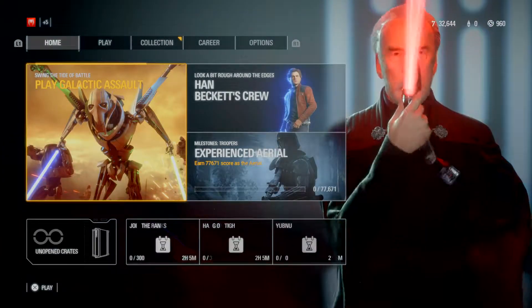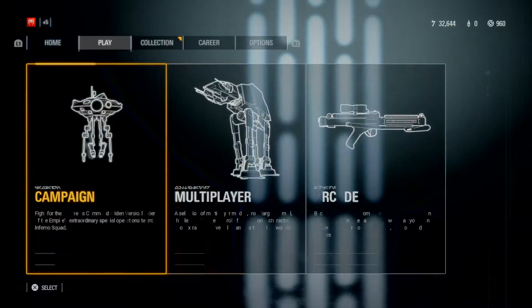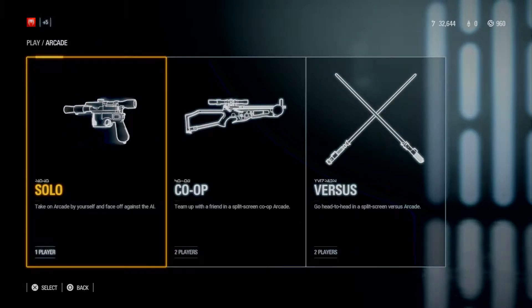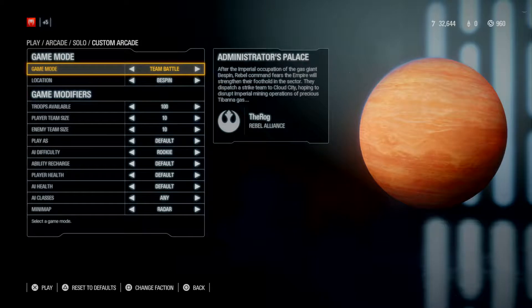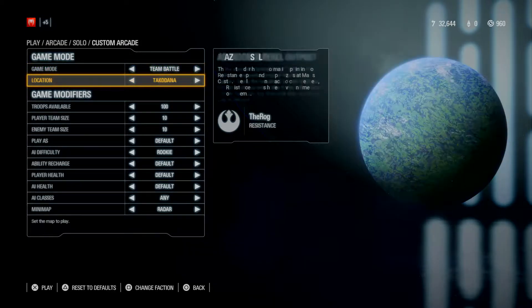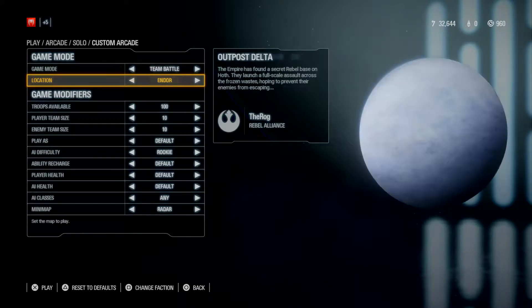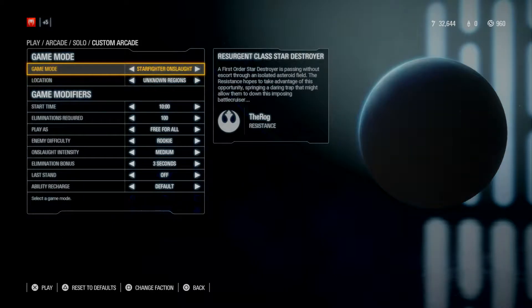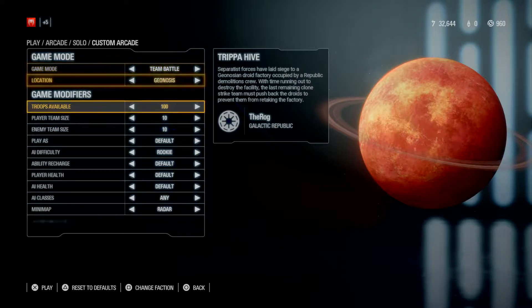We have got Play Galactic Assault, that's obviously on Geonosis. If we go into Arcade I know they've added some areas, so we're going to go into Solo and Custom Arcade. I know we can set the location — I've done the update so there's Geonosis. We should set it on Team Battle on Geonosis.